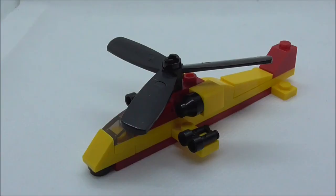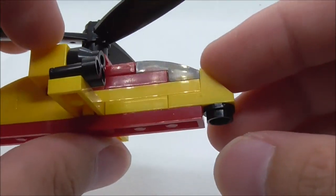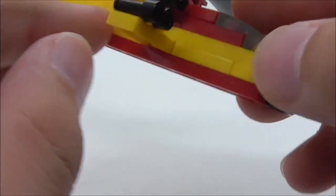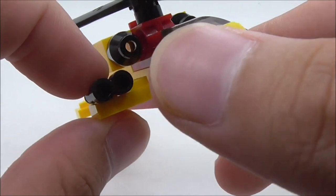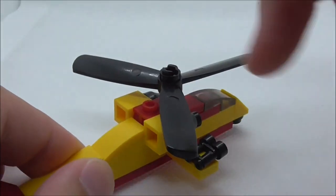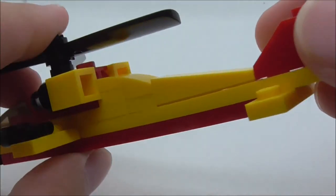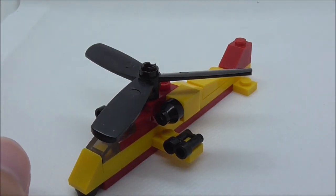The fourth build is a rescue helicopter. At the front you got a tire for the landing part and a canopy piece which I believe is a piece that LEGO doesn't make — that's definitely cool. You got side parts with binocular pieces that could be searchlights, two engine parts at the top, a main rotor that spins on a stud, a pretty long tail with a stabilizer, but no back rudder.